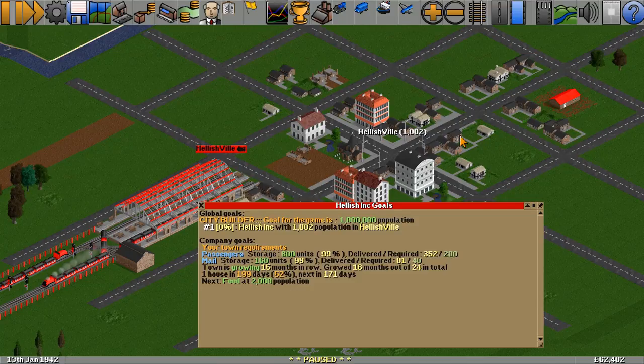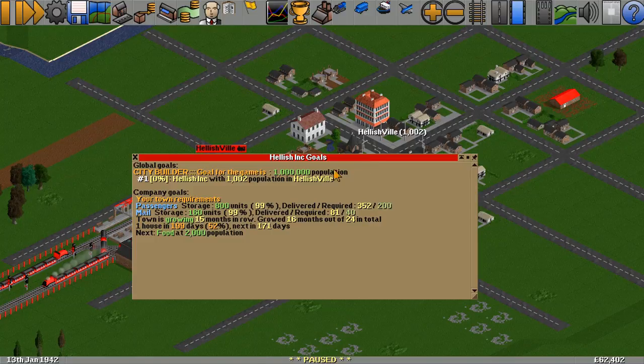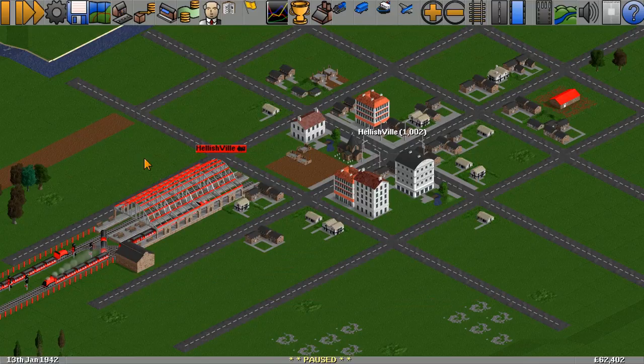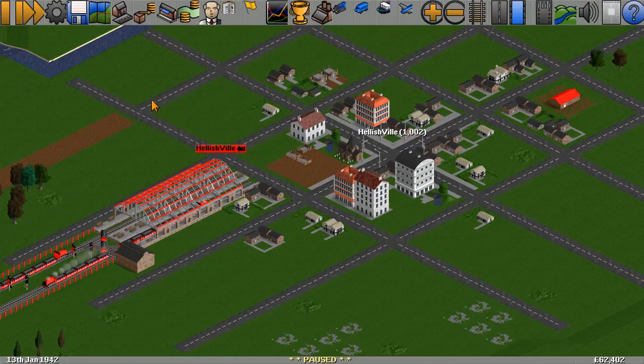Now, the odds are that's going to dip beneath again when the town removes buildings in order to make way for newer, better and bigger ones. So it will fluctuate. But we are hitting that mail capacity. Both on passengers and mail at the moment we're 99% on both of them. Now I'm going to be looking at the next one, which is food. We need to start preparing that.